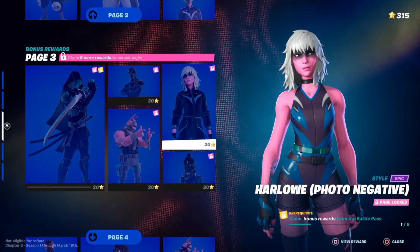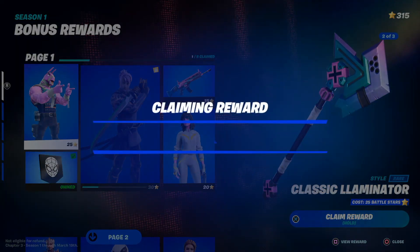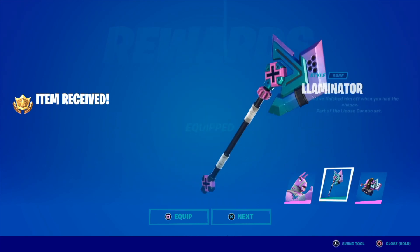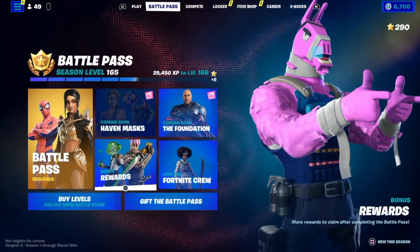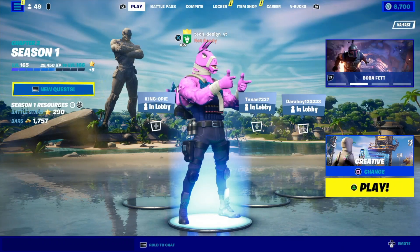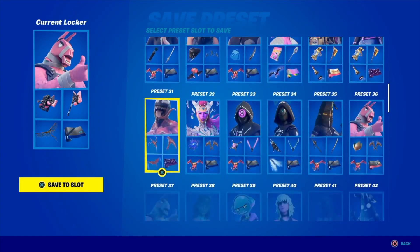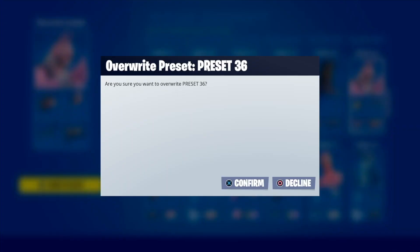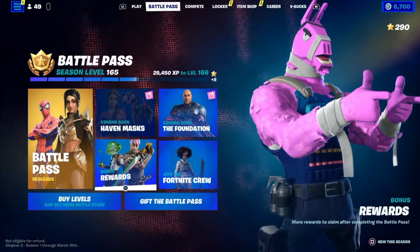If we have enough battle stars, let's just get started. We're gonna hold X to claim this — here we go, this is an awesome one. We're gonna equip it, equip this as well, and equip that. Now before I move on, I can take a look at it and also save this. I can go into save, make a new slot, and save it over a preset. There we go, that's gonna be my new preset.